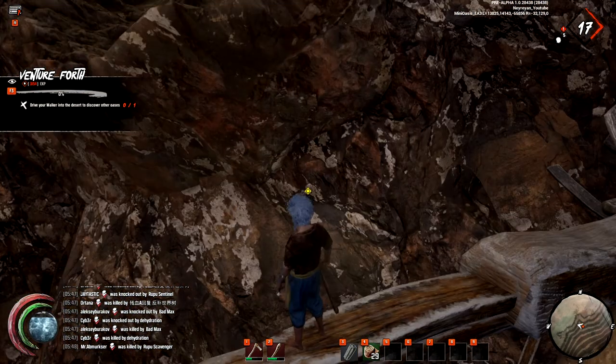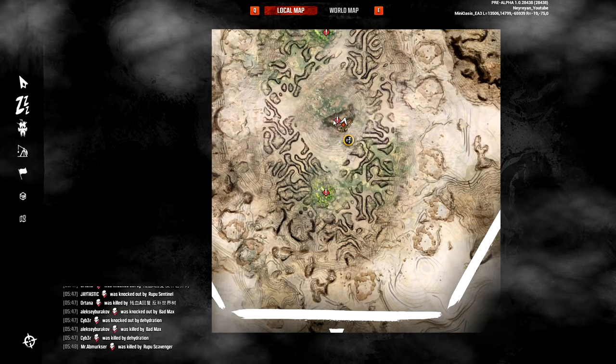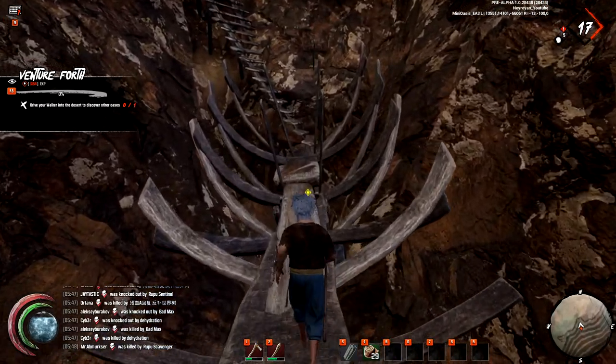We are in a very, very bad position. This is the top of the mountain where the walker crashed, and we should find some loot around here. It says various loot, but we'll also find some enemies. Don't let my hand slip.